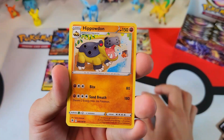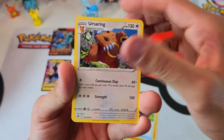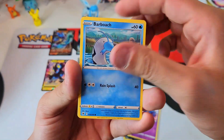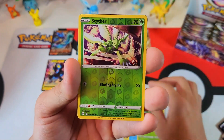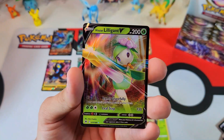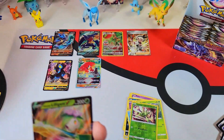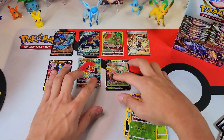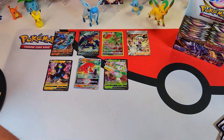We just need one going. Ooh — we might have a back-to-backer right here. I see something back there. Come on, Sneasel — hook us up. Oh, Scyther reverse, and... Oh, we got a V. Can I just get one of these? No — I got the regular holo. Pretty cool card though. That's gonna be number seven.